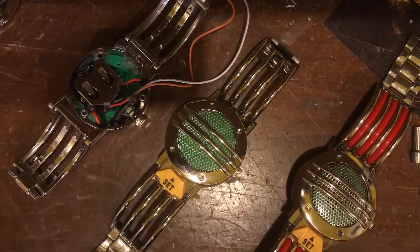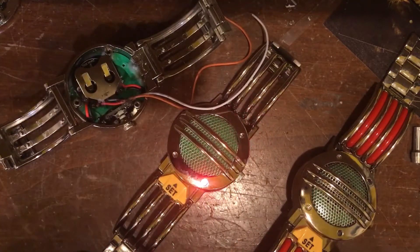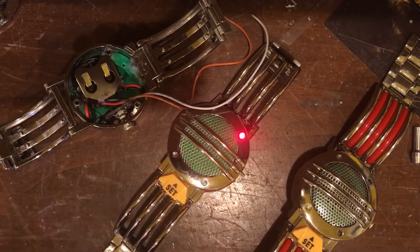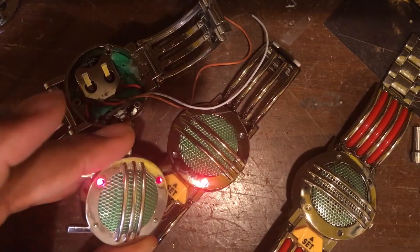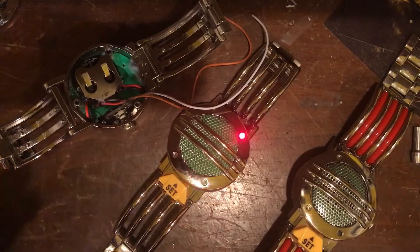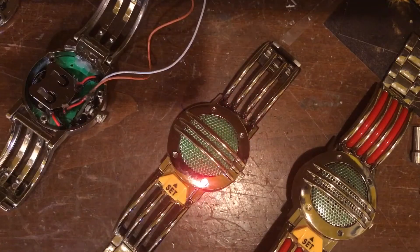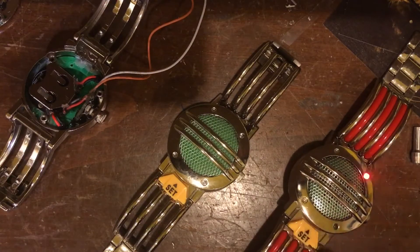It does a whole bunch of other stuff too, like the lights blinking longer — you can actually toggle that on and off, so it'll just have a short animation or a long animation. The only thing you can't do is voices, and I don't think that's a downside. I actually don't want voices on the communicator, but it's cool that the legacy communicators have it.